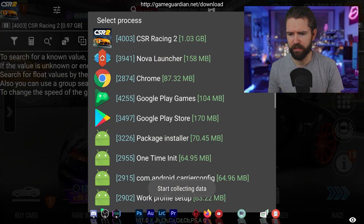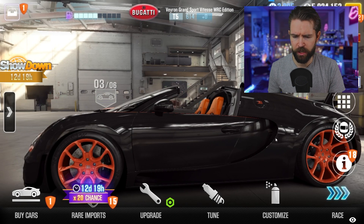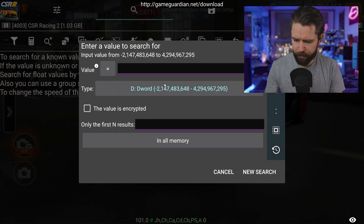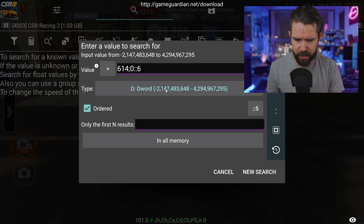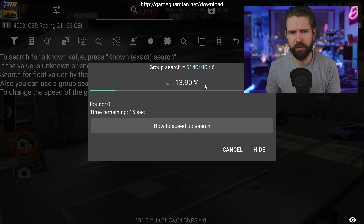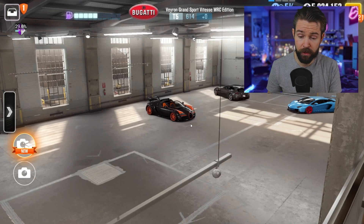Make sure GameGuardian is linked to CSR2 as always, and go ahead and do a new search. We're going to search for this number right here: 614 semicolon 0, colon colon 6. It's a dword search and it is a new search. Once this is complete we will refine — while we're waiting, we'll hide it.